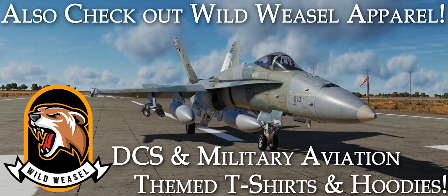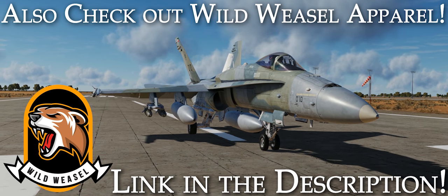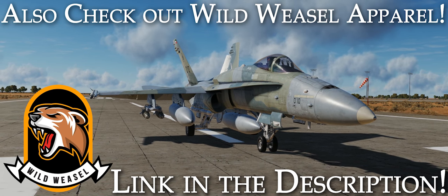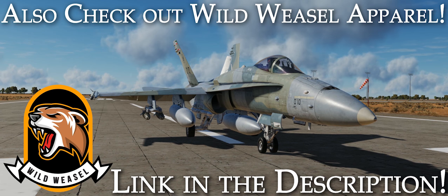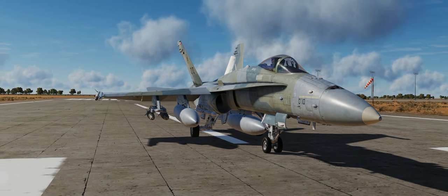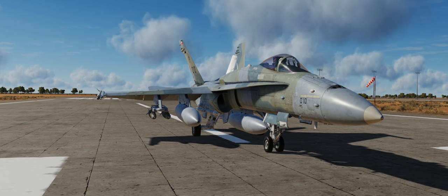Today, in preparation for us getting the new targeting pods that are slated for release — hopefully sometime in the near future for the F-18C — I thought we'd take a look at flying the aircraft with a very special loadout called the Double Ugly Loadout, with two drop tanks: one on the centerline number 5 station, and one on the inboard starboard side, station number 7.